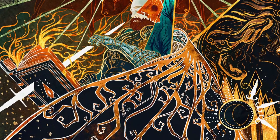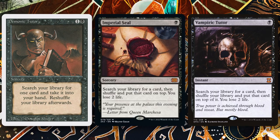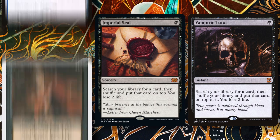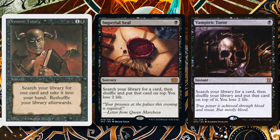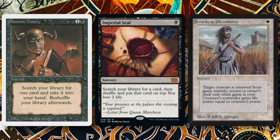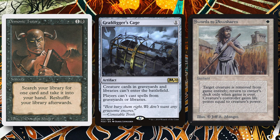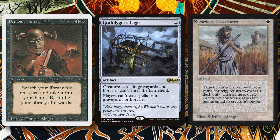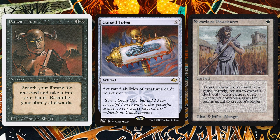Being a combo deck and in black, we have lots of unrestricted tutors like Demonic Tutor and Imperial Seal that can get us anything. While making proactive plays towards your combo pieces is usually a good idea, keep in mind that Tivit is a control deck. Using an early game tutor to find removal for problematic hate pieces, finding hate pieces of your own like Grafdigger's Cage to shut off Underworld Breach decks, or Cursed Totem to shut off mid-range creature decks can be crucial plays to ensuring you have the upper hand at the table.